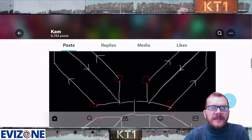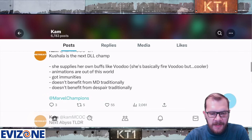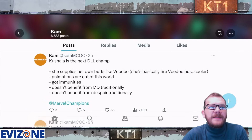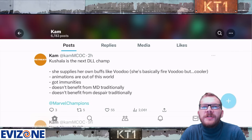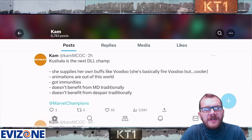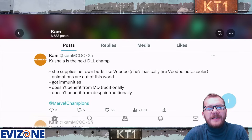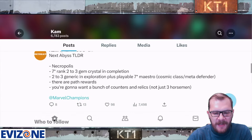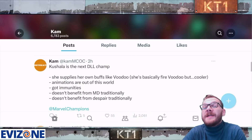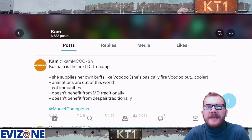Cam has given us his recollection of the Necropolis map. Starting with more information about Kushala — she supplies her own buffs like Voodoo, basically a fire Voodoo but cooler. Animations are out of this world, she has immunities though we don't know which ones, doesn't benefit from MD traditionally, doesn't benefit from Despair traditionally, but still has a ton of power gain and other cool mechanics.